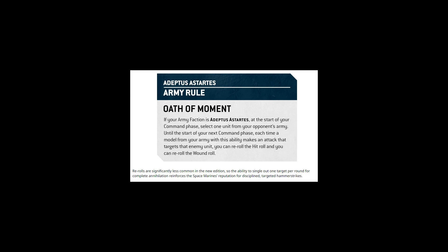Space Marines' Oath of Moment lets you pick one target and get full re-rolls against them, marketed as uniquely powerful — supposedly one of the only ways to get full re-rolls. But Twin-linked doesn't care about that restriction. There are re-roll ones to hit everywhere, and if you're on an objective it can become re-roll all hits. Tyranids have re-rolls too, it's not just marines. Maybe marines are the exception, but marines comprise a huge chunk of the player base, so if marines are the re-roll faction, you still have lots of re-rolls in 40k.